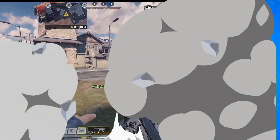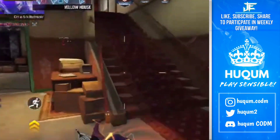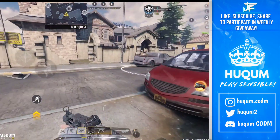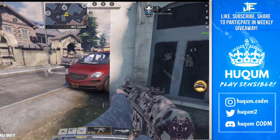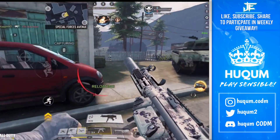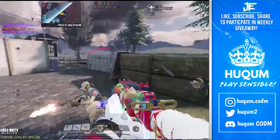Moving on to the next tip — this is about false fallback. False fallback is when your enemy sees you, you see your enemy, and they think you are running away, but you come back. So a good example: I went here but I turned back and started shooting. Devil bro will fight at the same location. So for a second I went behind and came back — this is false fallback, where your enemy thinks you are falling back, they try to rush you, but you also come back while they are at closer range.